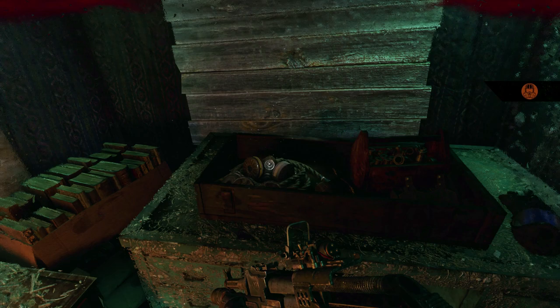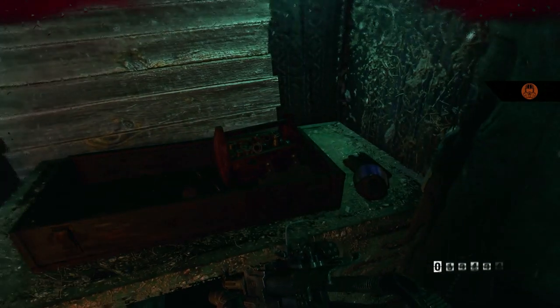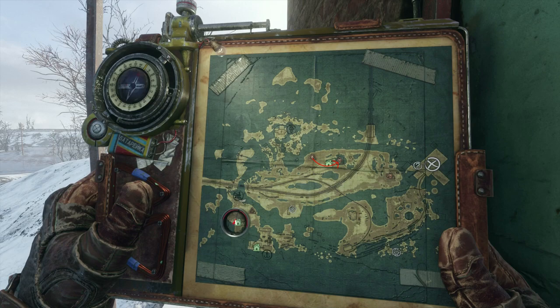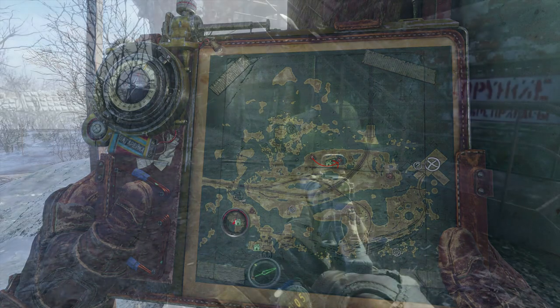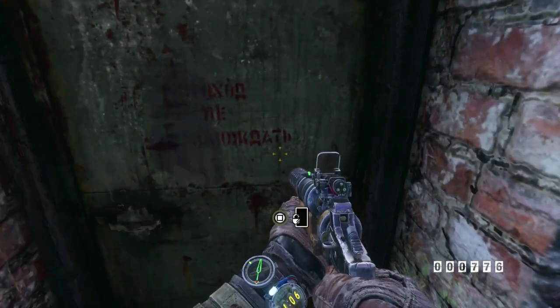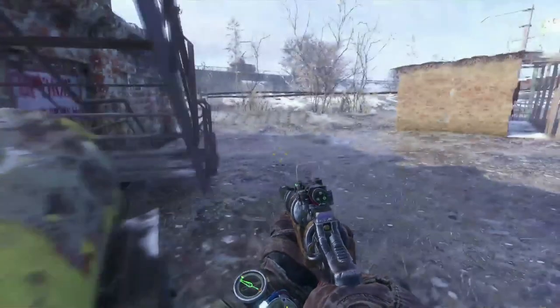After you pick this up, we are going to go into a bandit camp that is just over there to the right. In there we are going to pick up the ammo vest and we are also going to do a little extra thing.